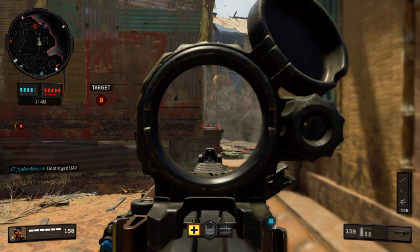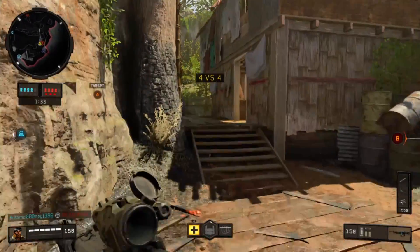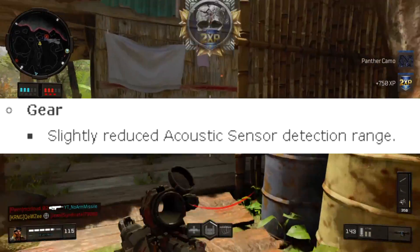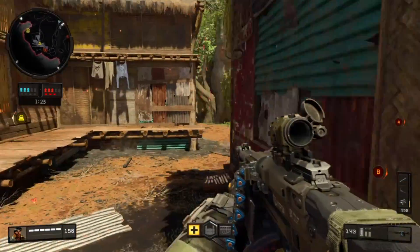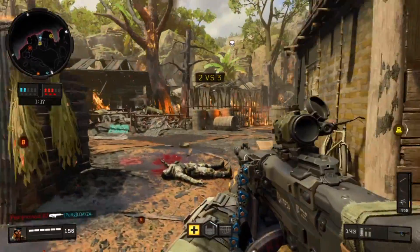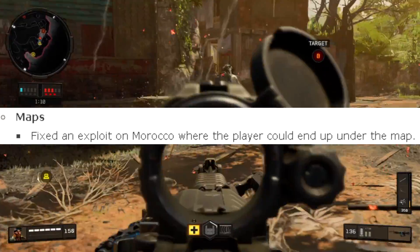In multiplayer, score streaks got updated: the Thresher's fire rate and projectile speed were increased, and the Sniper's Nest fire rate and duration were increased. These two streaks were pretty underpowered so they buffed them, which is good. They also slightly reduced the acoustic sensor's detection range — a little nerf for the acoustic sensor. Everyone that spams it won't be happy, but it's a really good nerf because that thing was absolutely broken.